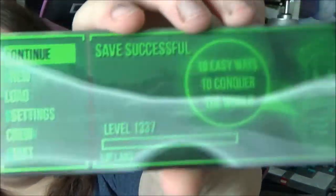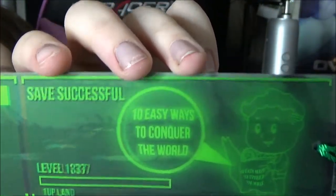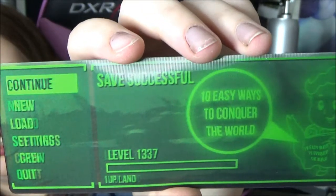It's one of those 3D things. It says: continue, new load, settings, whatever. 'So you're successful — ten easy ways to conquer the world. One-up land. And level 1,337.' I'm not sure how well this is going to come up on camera. Hopefully it comes up well. Sorry about the glare. There you go, hopefully now you can see it.